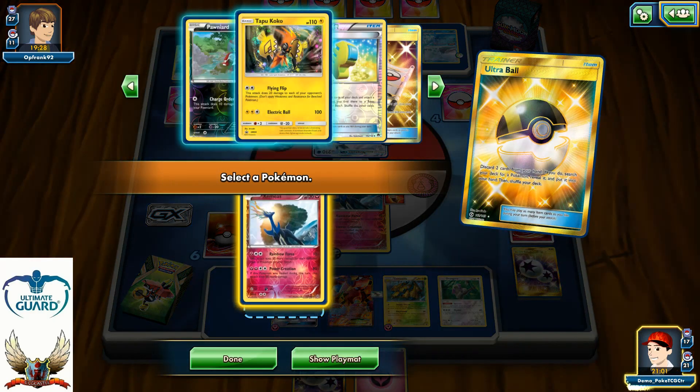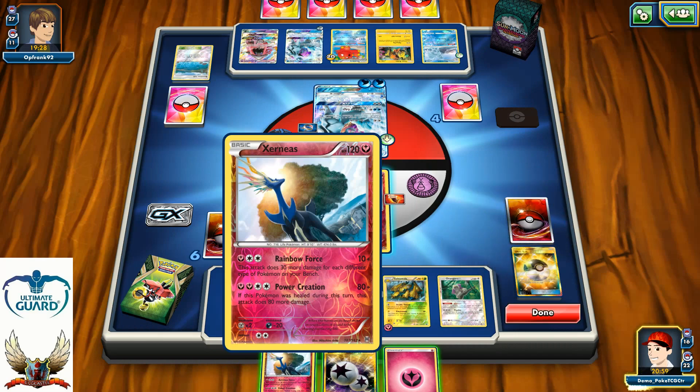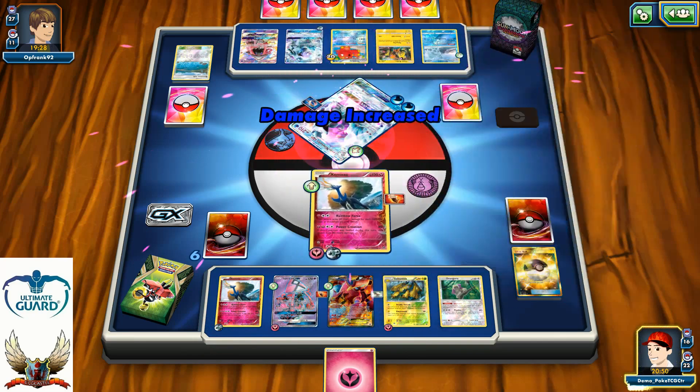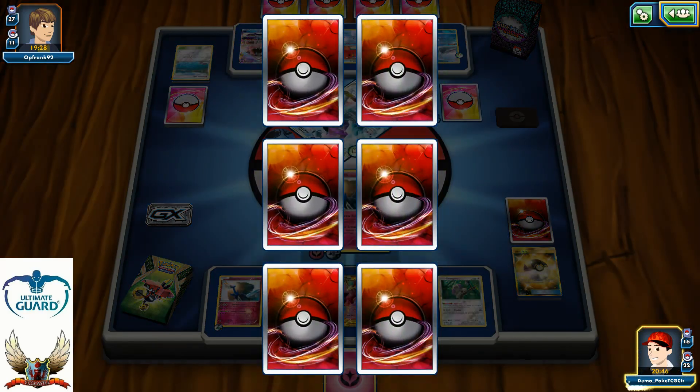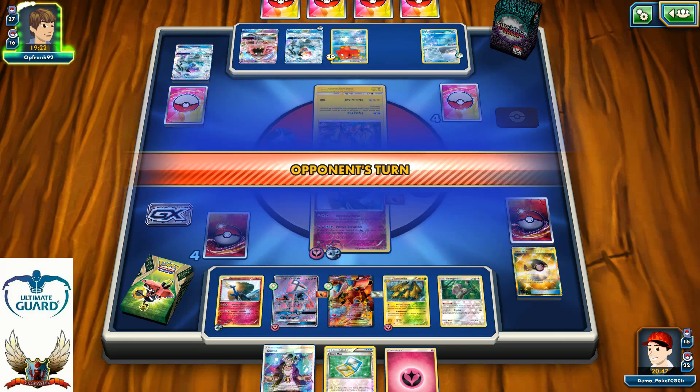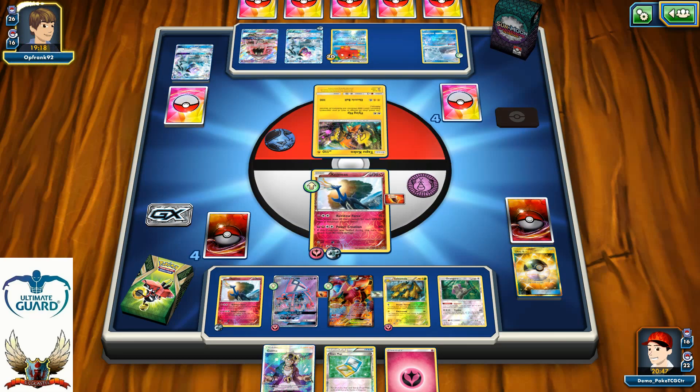I'm definitely going to grab another Xerneas and put him on the bench. I can still attach Energy cards and go with my Rainbow Force for 220 — actually 230 for the one-hit knockout against his Ninetales. My opponent will now need a couple more things to come back. He will need Energy and Aqua Patch in order to one-hit knockout my Xerneas. But after that, I can easily respond by knocking back his Alolan Ninetales GX. I don't see how he can recover from this game.